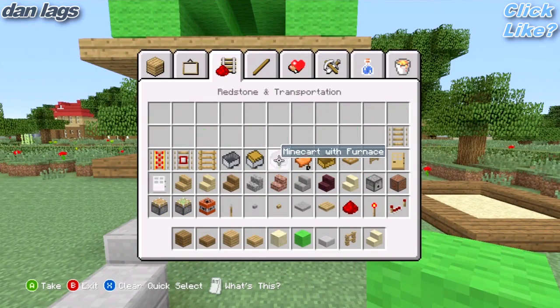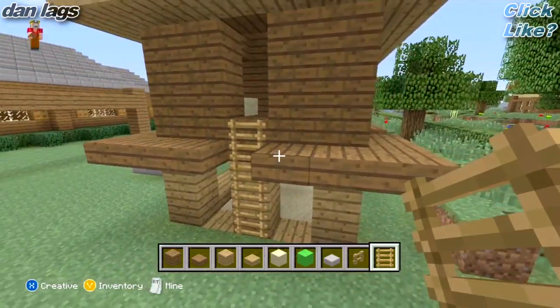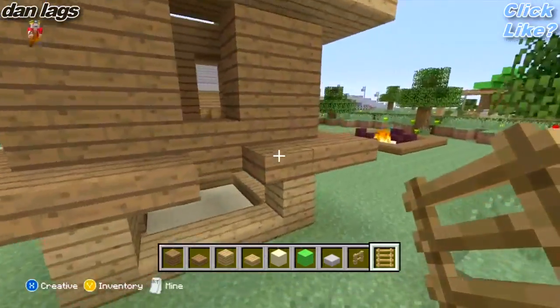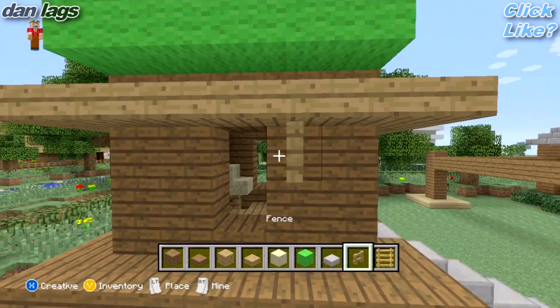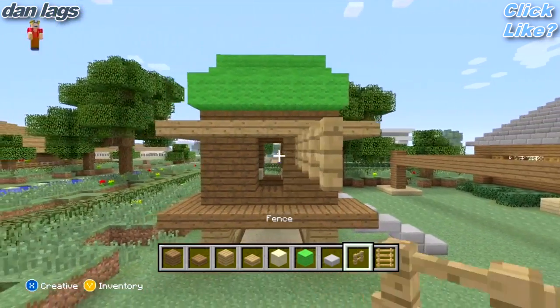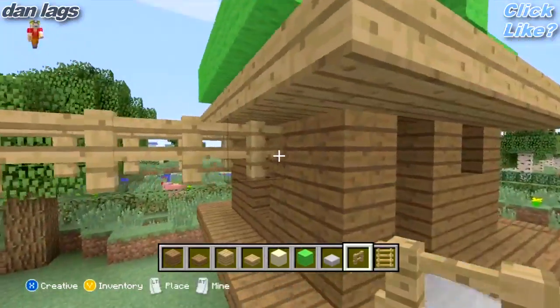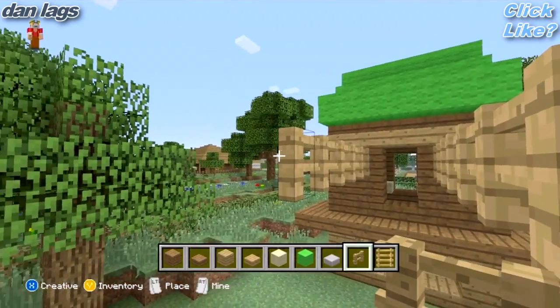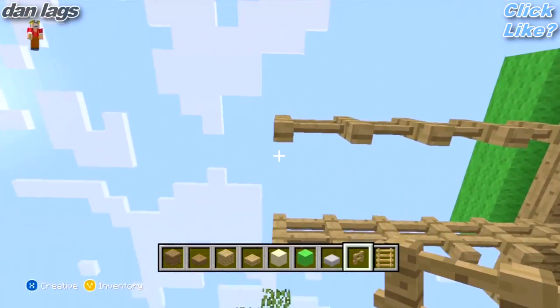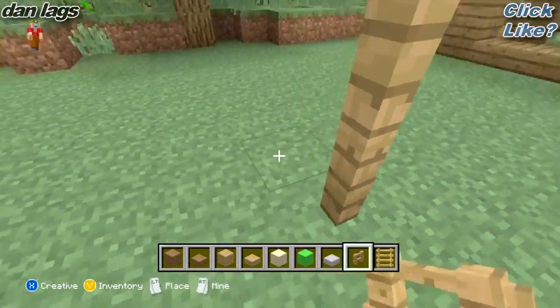Next thing we're going to want to do is get some ladders out — that's another thing you're going to need, so we can get rid of the stairs. Go ahead and just take some ladders and line them up right here just like that. Next thing you're going to want to do is take the fences and just line them out from this little entrance here. I think you need seven: one, two, three, four, five, six, and seven. And then just take this down to the ground just like that.